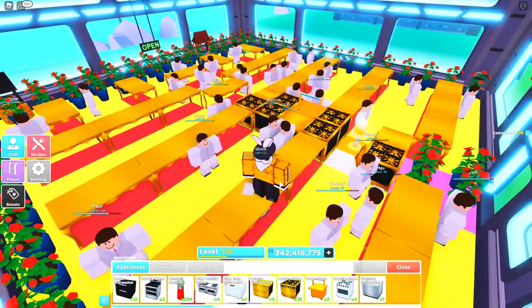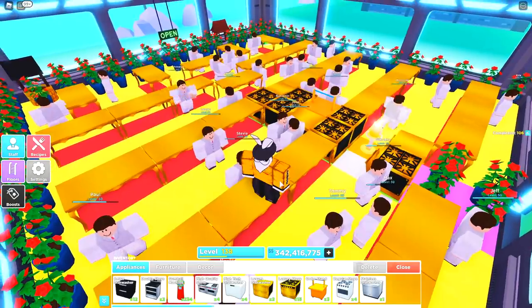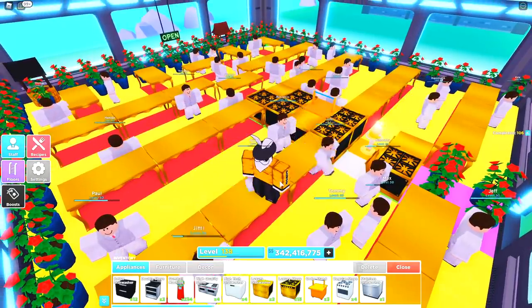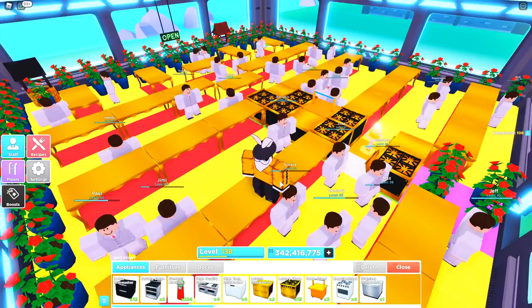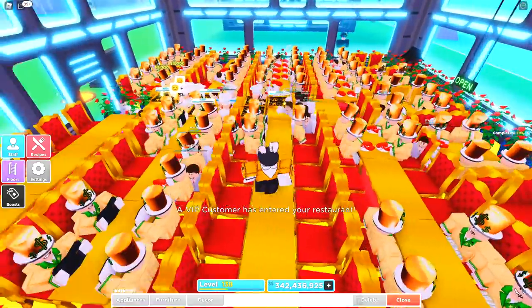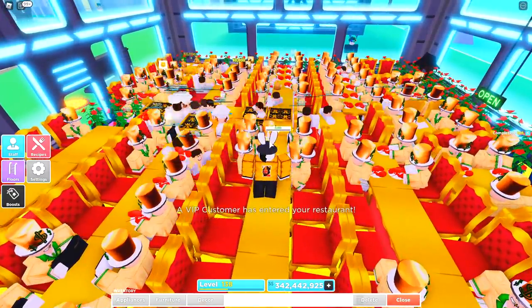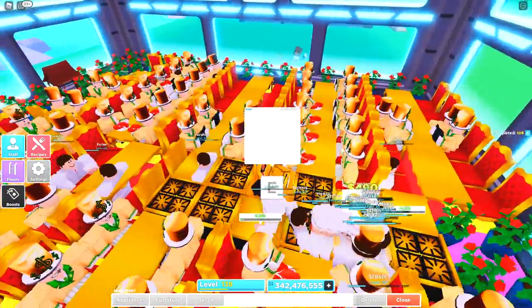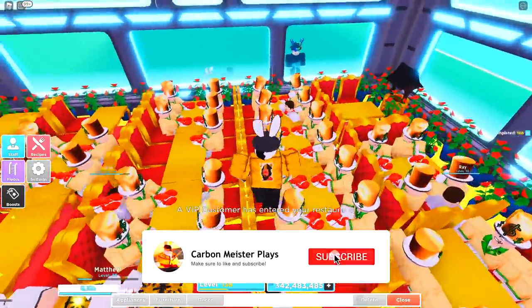At this point you've placed down everything you need. The only thing left is your chairs — I'm not going to walk through that since it's pretty straightforward. Once you've got this all completely built, I'll open up the restaurant and show you it fully operating. Huge shout out to Sidewinder for discovering this layout and sharing it with me.